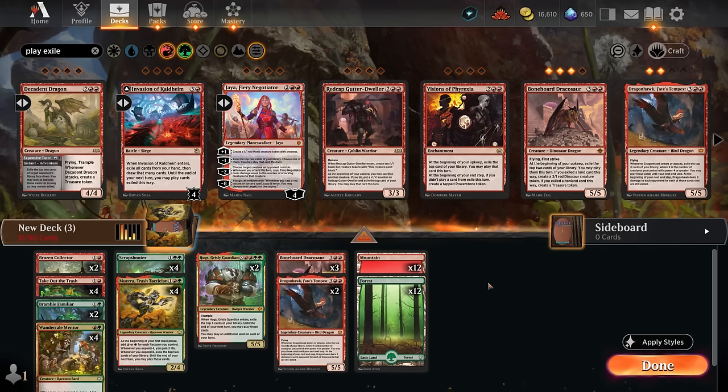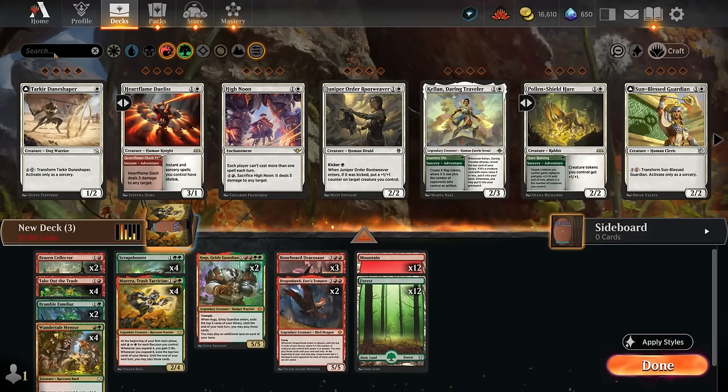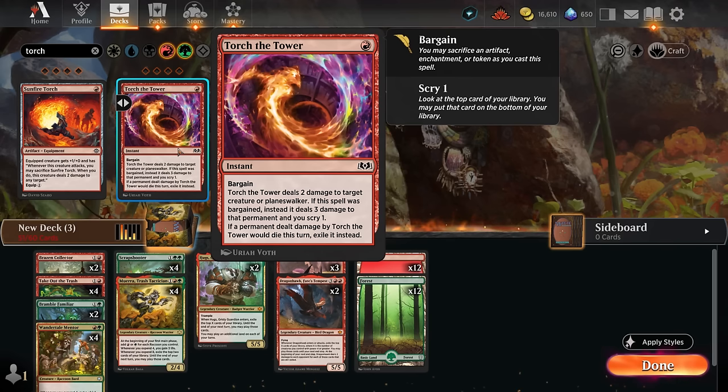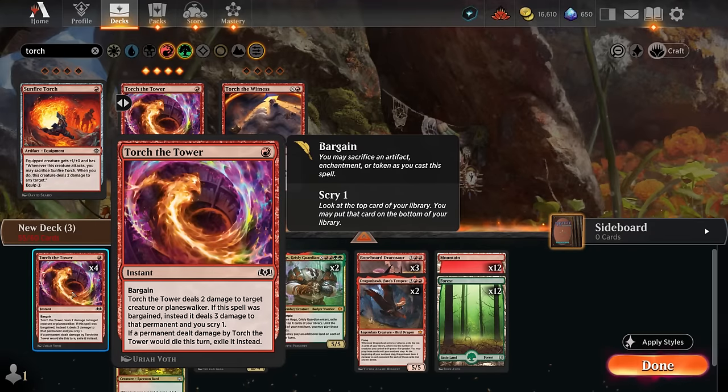With the top end mostly handled, I want to make sure we're not neglecting the one-drop slot. Given how aggressive the best-of-one meta is, I want a cheap removal spell for turn one that also fills our curve — if we cast a three-drop plus a one-mana spell we still expend four to maybe gain life or put a counter on the Mentor. Torch the Tower is a great removal spell in standard right now — it exiles opposing creatures to prevent recursion from cards like Hardened Hero. We add all four copies.